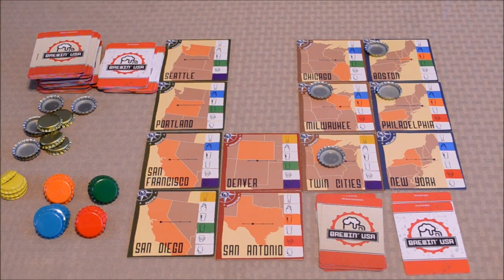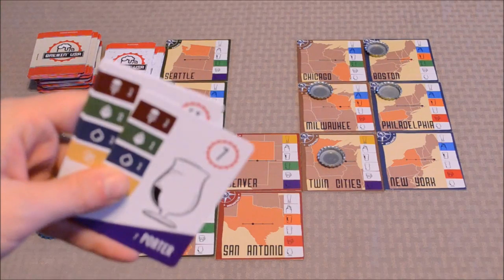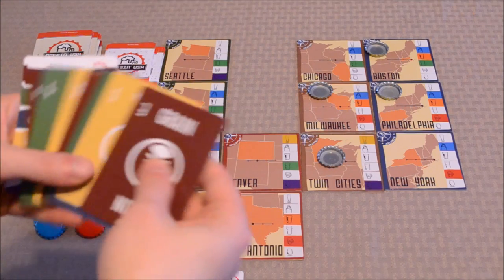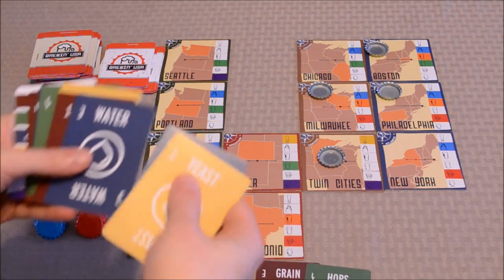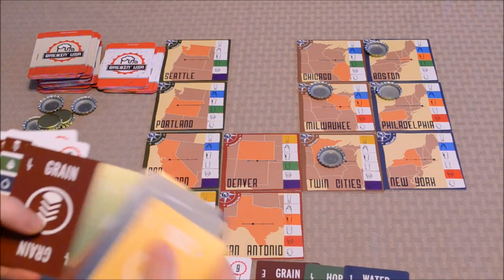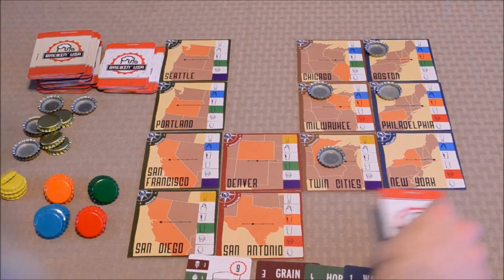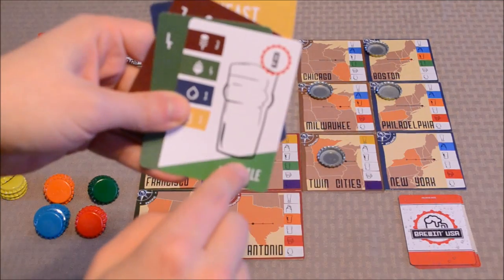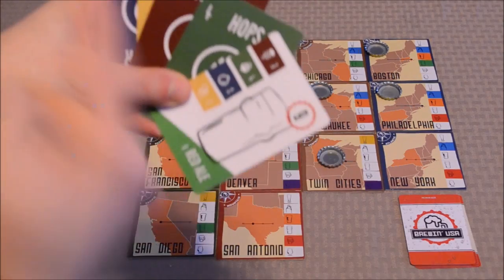The second phase, launching a beer, is very simple. Each player takes turns launching beers if they are able to, by checking if they have the required ingredients in their hand. For example, for a red ale you need three grain, four hops, one water, and one yeast. If a player has exactly those values — three, four, one, one — they can launch it. No bonus is given if you use higher quality ingredients than required.